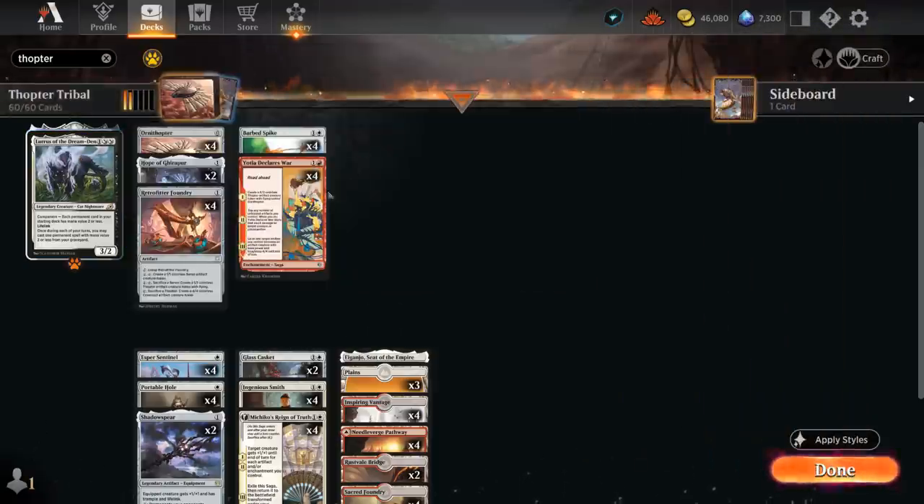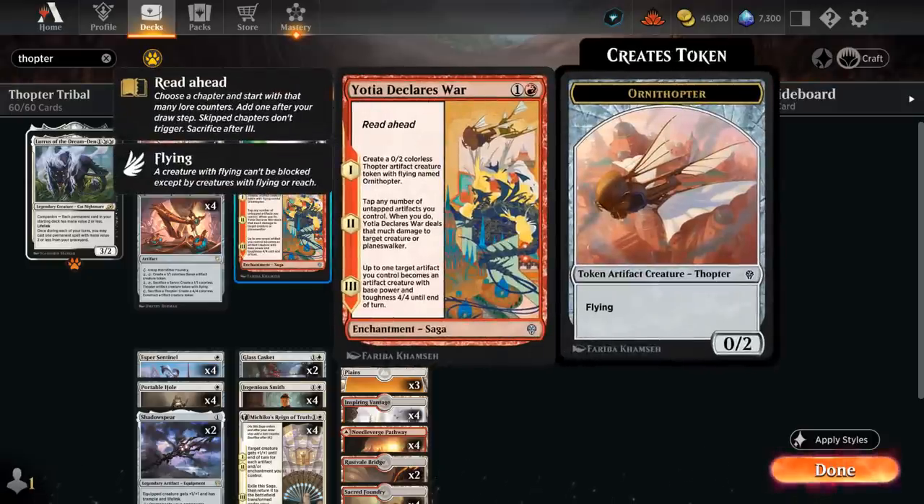Lurrus can be quite powerful, especially with the Declares War saga which can start from any chapter. We can start from chapter 2 right away to keep using it as removal every 2 turns, and if we ever get a second copy in the graveyard we can essentially kill a creature every turn — very helpful in a matchup like Elves, where the opponent won't have an answer for Lurrus but we need to keep up with their lords.